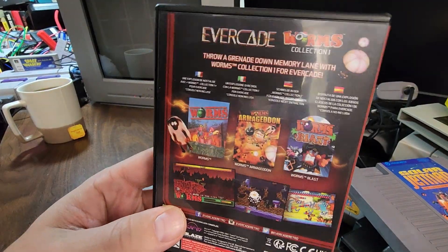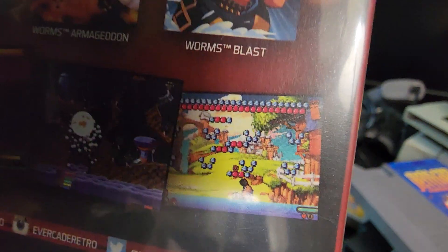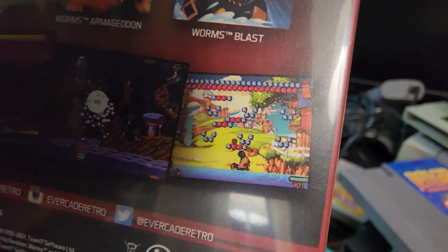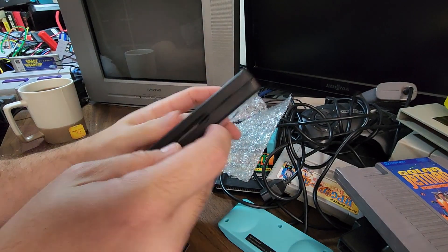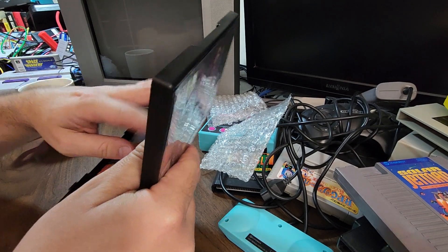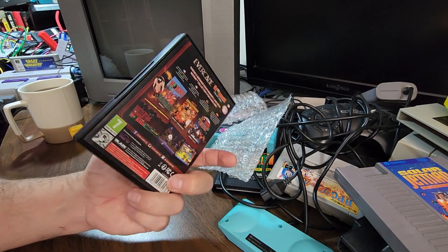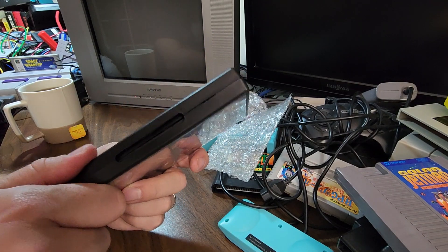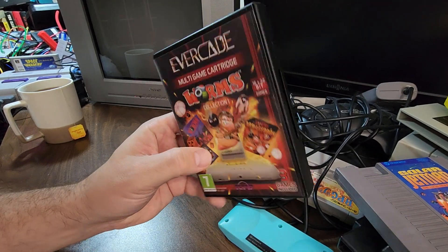I played the Steam version of Worms Blast after I ordered this cartridge because I was excited about getting an Evercade cart, and you know what, I had fun with it. You can see the worm in a boat shooting upwards — the shooting functions like Puzzle Bobble, matching colors, but instead of shooting in a direct line you have to deal with wind and Worms bazooka physics. So there you go.